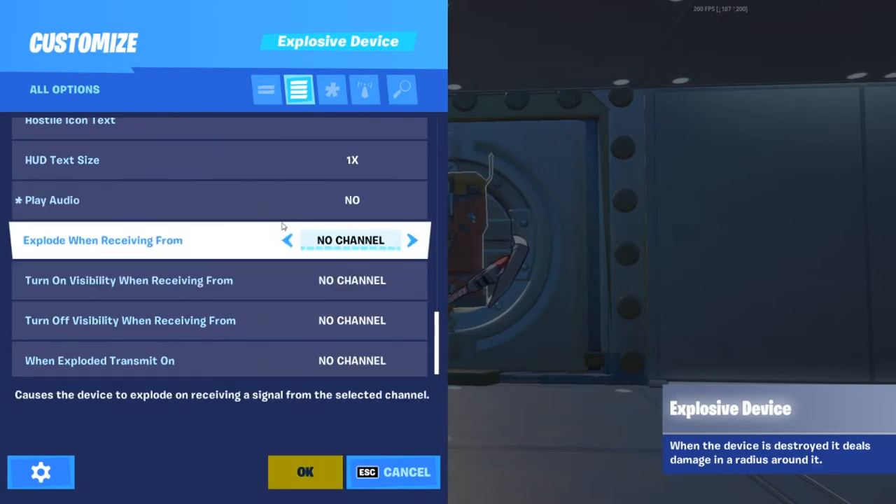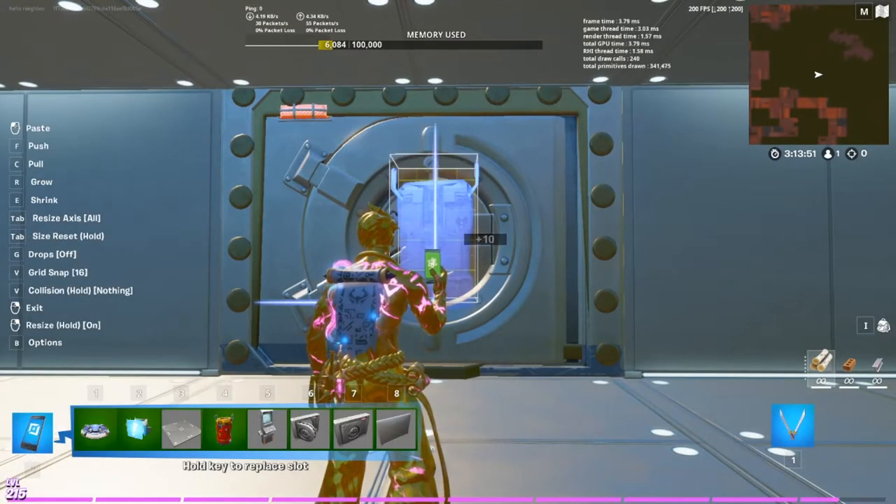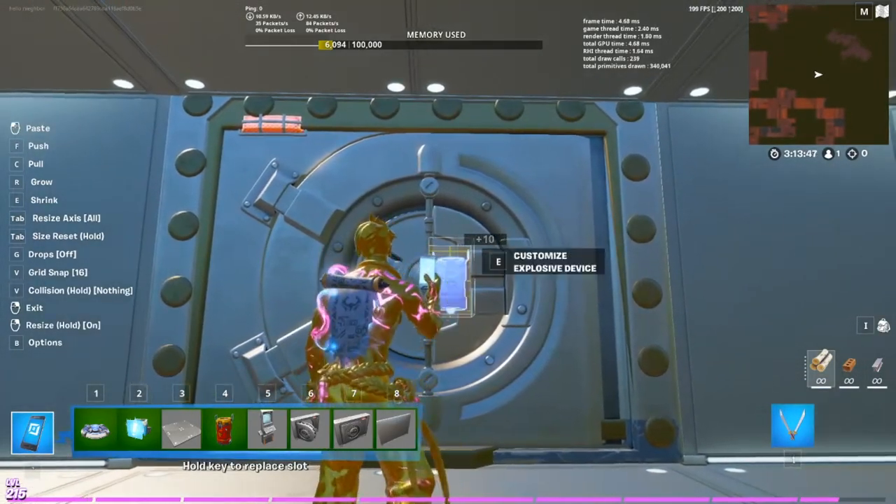Set it to transmit on any free channel — I'm going to use channel one. Then make the explosive device smaller and place it in the center of your vault.